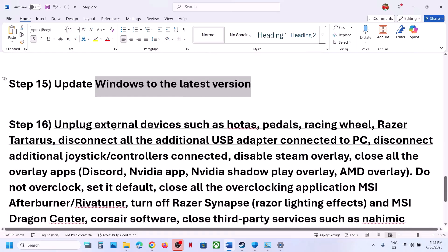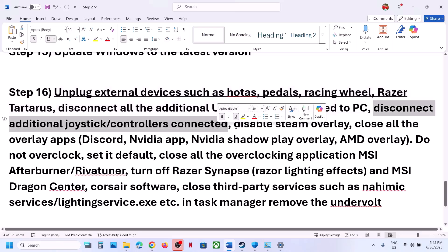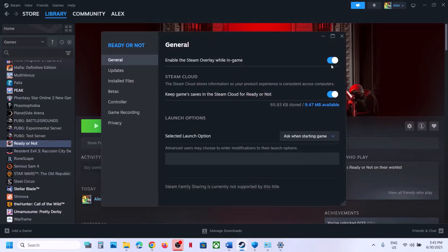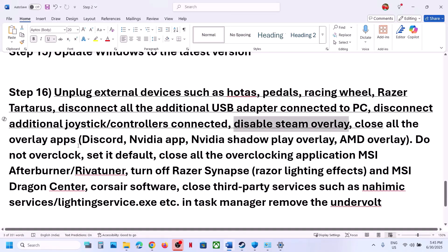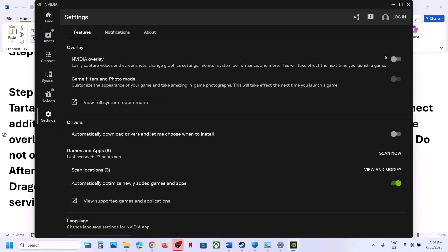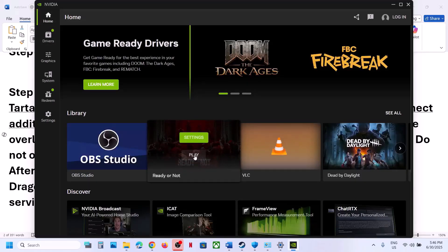The next step is to unplug all external devices — wheels, paddles, any USB devices connected — and disconnect any additional controllers. Also disable the Steam overlay: right-click the game in Steam, select Properties, and turn off 'Enable the Steam overlay while in-game'. If you have Discord running, go to Discord settings and turn off overlay. If you have the Nvidia app running, go to its settings and turn off the Nvidia overlay. You can also try launching the game directly from the Nvidia app.